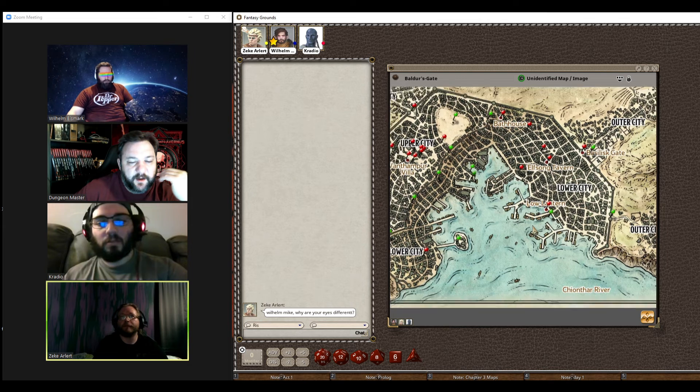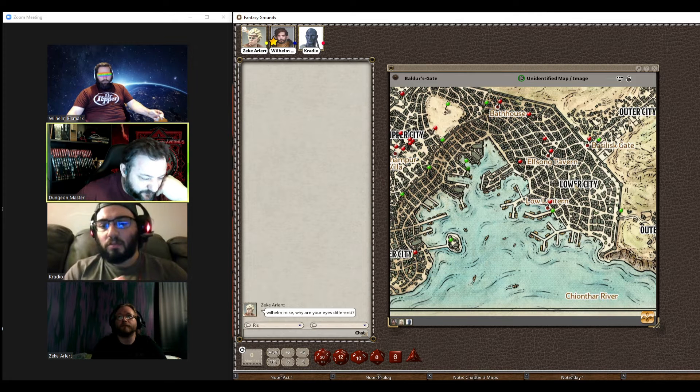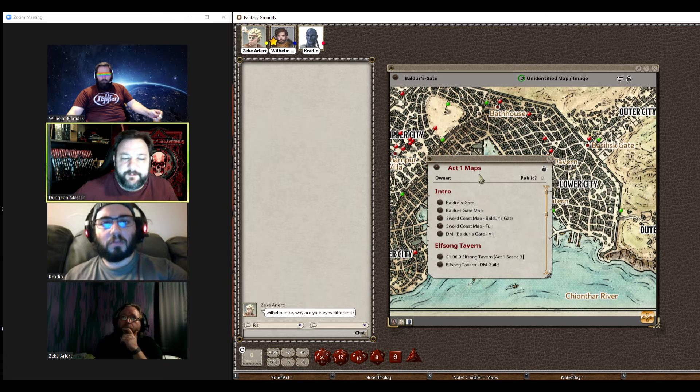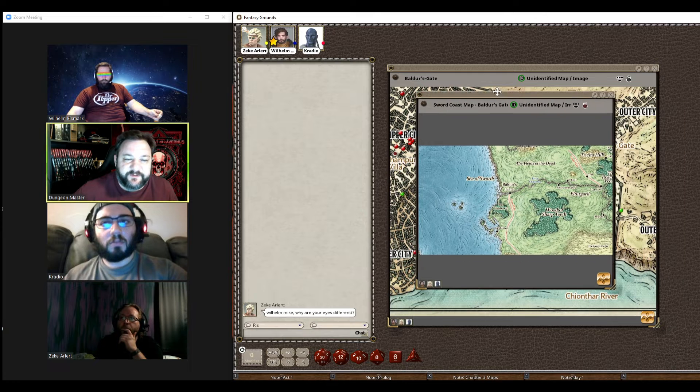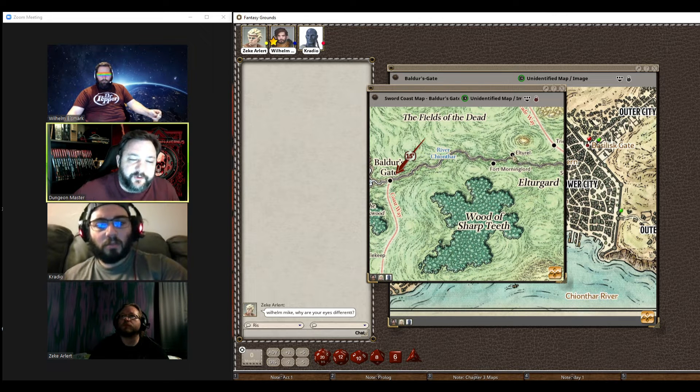That reason becomes apparent today. You see an influx of people coming through the Basilisk Gate in the last 48 hours — especially more in the last 24 hours than the two days prior. You can't tell exactly where they're coming from, but a lot of people are talking about El Turel. El Turel is a city to the east. You guys spent the opening scene in Cloakwood and touched base on Candlekeep, but haven't gotten there yet. You're currently in Baldur's Gate, and as you travel down the Chionthar River you'll see Fort Morningstar and El Turel over here on the map. That is a good travel away.